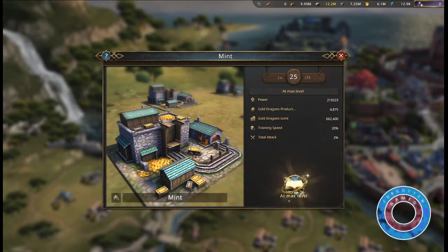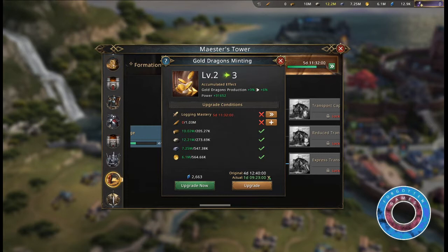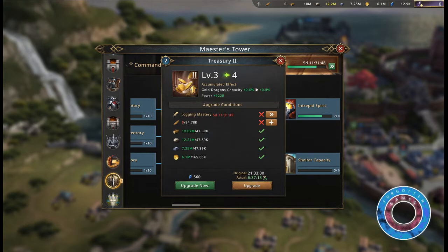Mints will also increase your training speed by 20% and increase your total attack by 2%. In the category Formations, you can research Treasury 1 to increase your gold dragon capacity by up to 30%. In the same category, you can research Gold Dragon's Minting to increase your gold dragon production by up to 70%. In the category Commandership, you can research Treasury 2 to increase your gold dragon's capacity by 10%.